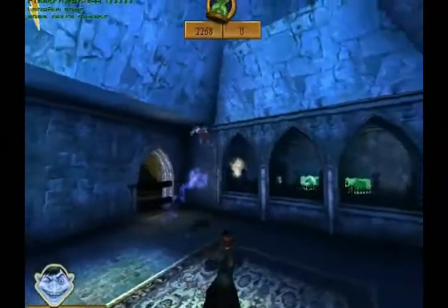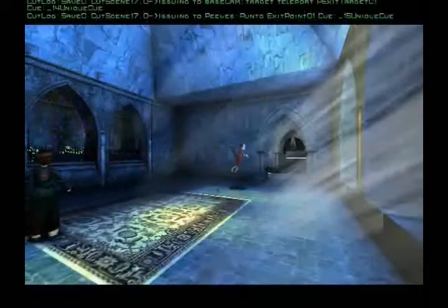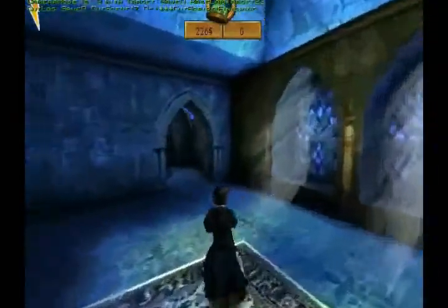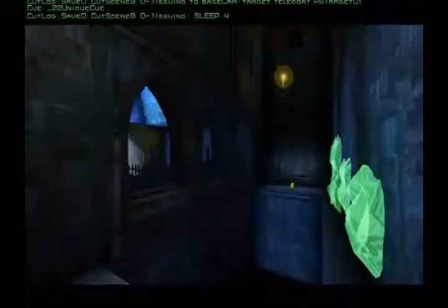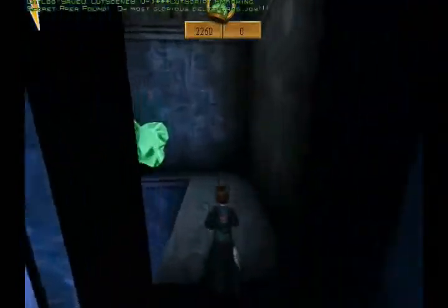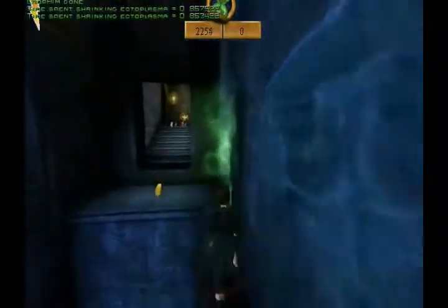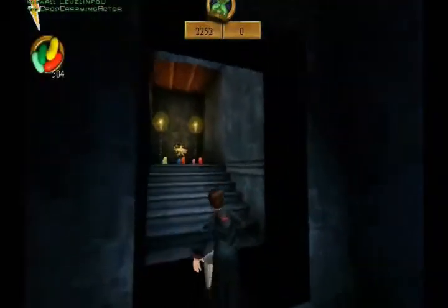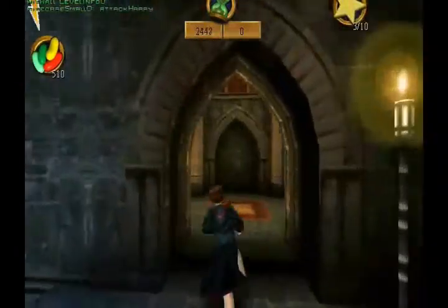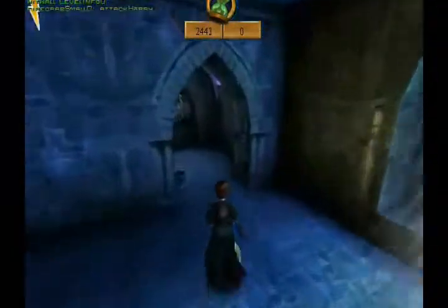Peeves is a bit more difficult to battle here — he's harder to hit in this game than he was in Sorcerer's Stone, but I kind of like it better that way because that's more like how I imagined Peeves would be if you had to fight him. There are a few places where he will jump out of a treasure chest at you, one of them being in this challenge. If you let him get too near without hitting him with Skurge, he will shoot what I believe to be ectoplasm out of his finger. It's kind of weird.